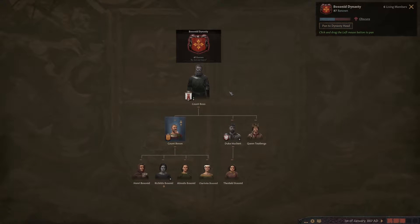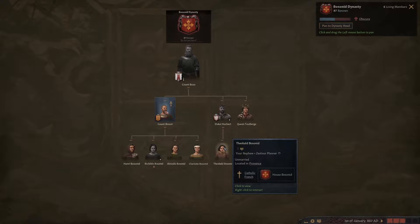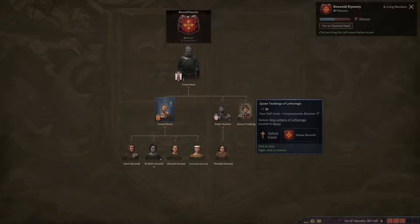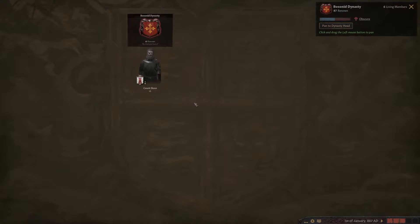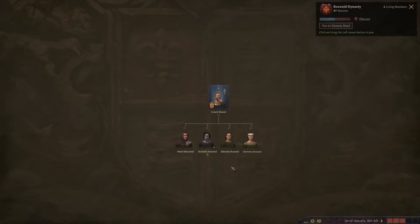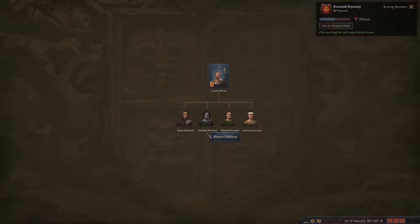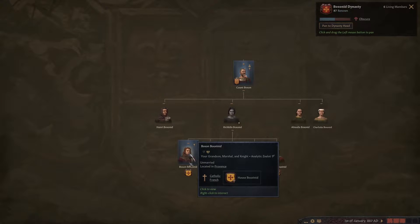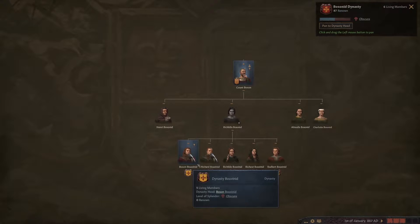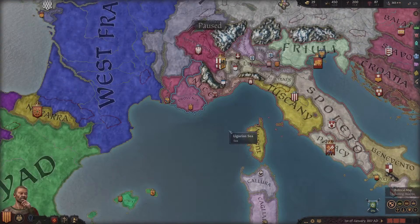If we go look at our father Count Bozo, we had a brother who's dead but he had a son. We have a queen actually who's the queen to the king of Lotharingia, which is kind of interesting. Even one of our daughters has died. We have a couple of daughters, a son, and one of the daughters has had a lot of different kids of a different house.